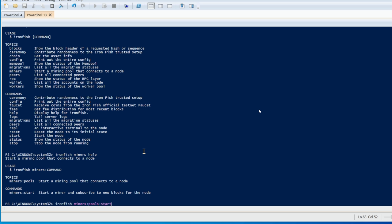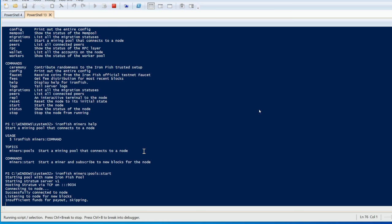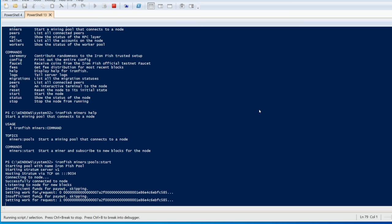The command is 'ironfish miners:pools:start' — this will actually start the mining pool. I'm going to hit enter, it'll take a second, and now we can see our pool is enabling. We now have a stratum and everything is set up. At this point we can point our rigs towards Iron Fish.